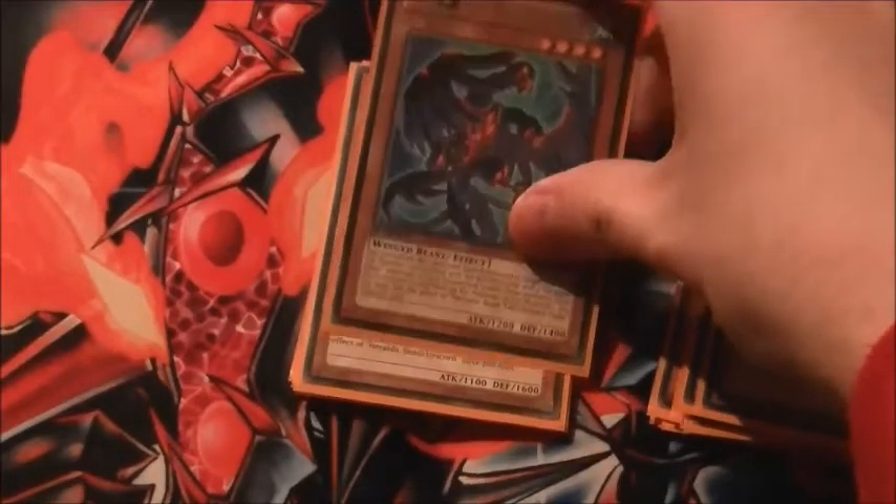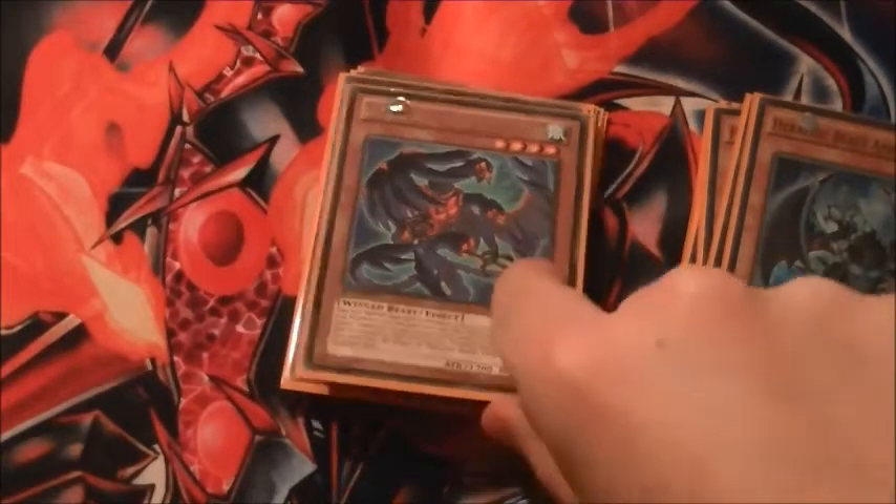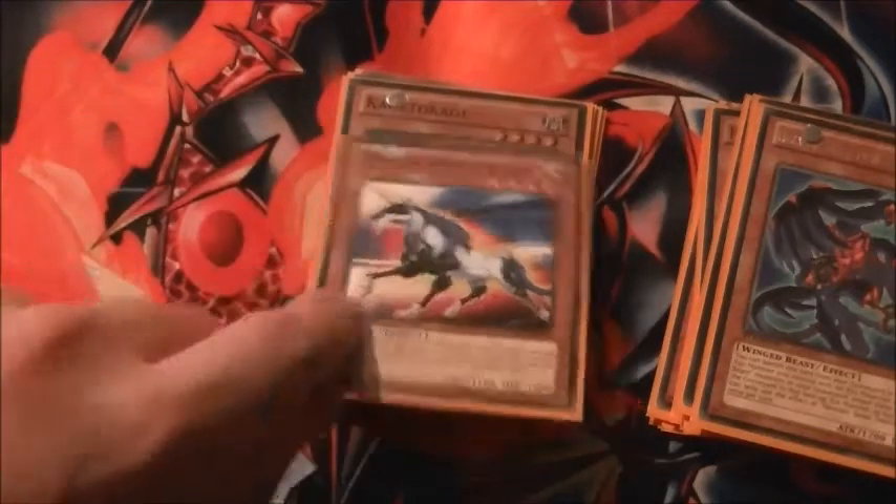We've got one Twin-headed Falcon. You banish this from the graveyard and target one Xyz monster that has no Xyz materials, and you attach two Heraldic Beast monsters from your graveyard to that monster as Xyz materials — once again, abusing the Leo. Then we've got one Unicorn. Unicorn's sort of an okay, meh sort of card. You banish your Unicorn from the graveyard to special summon a Psychic Xyz monster from your graveyard to the field, but its effects are negated.